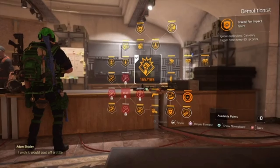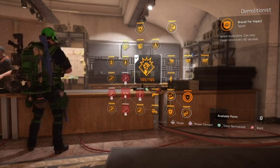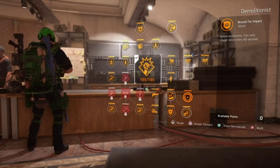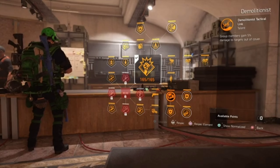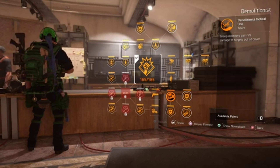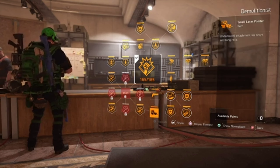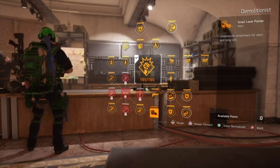First off, let's start with the specialization. For this build, I'm using the Demolitionist. I'm using it for the Brace for Impact Talent, which ignores explosions and can occur once every 60 seconds. The Demolitionist Tactical Link gives group members 5% damage to targets out of cover. And also for the Small Laser Pointer, which gives you 7% crit chance.